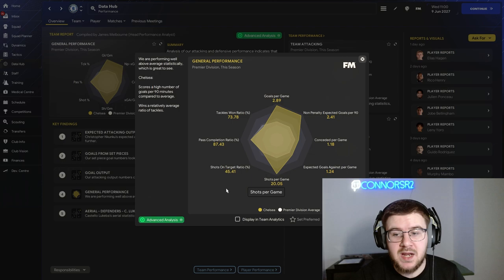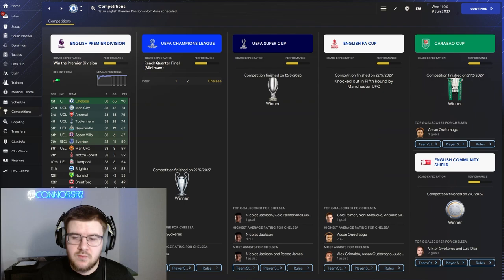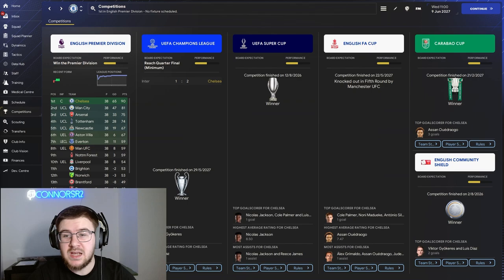If you are using a powerhouse team I would definitely recommend the tactic we showed in the second season. Taking a look at the rest of the competitions, we managed to pick up the Champions League trophy, the UEFA Super Cup, the Carabao Cup and the Community Shield as well. Five trophies in our fourth season with Chelsea: Premier League, Champions League, Super Cup, Carabao Cup, Community Shield. Unbelievable season number four from the boys.